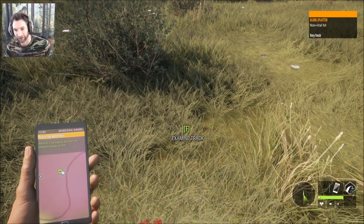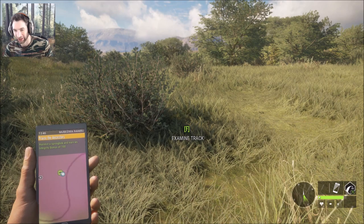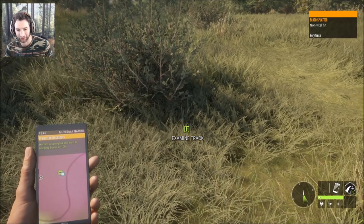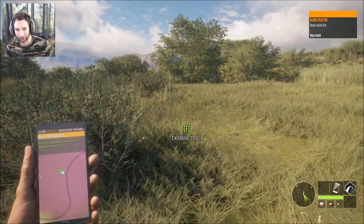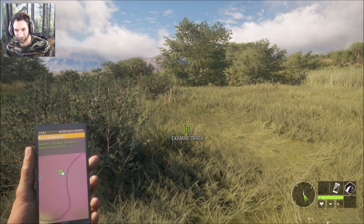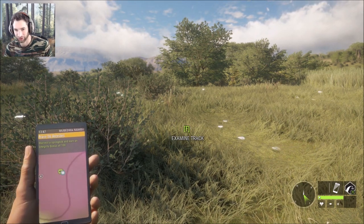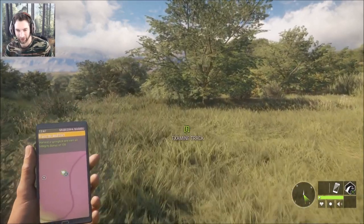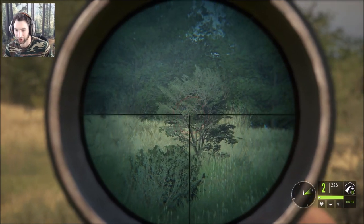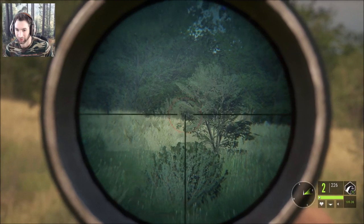I actually went back to find the track from that wildebeest we shot — the four-star. He was a really big one. I couldn't find the track naturally so I turned tracks on and we have a non-vital hit, meaning we have a big wildebeest that should be down. That will keep our harvest value at 100. We're going to track him down. We just got a call from another wildebeest as we're trying to find the first one — I'm not sure what this one is yet.